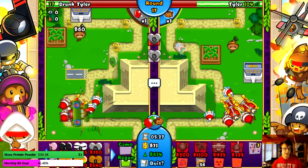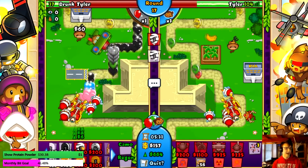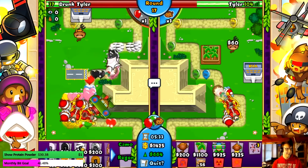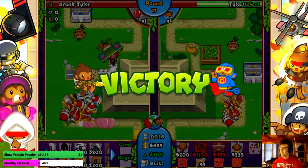I'm actually gonna sell my spike bolt in the process and just send a lot of bloons his way. Sell these guys — let's go! Get him to sell that bank or die. Looks like it's dead.